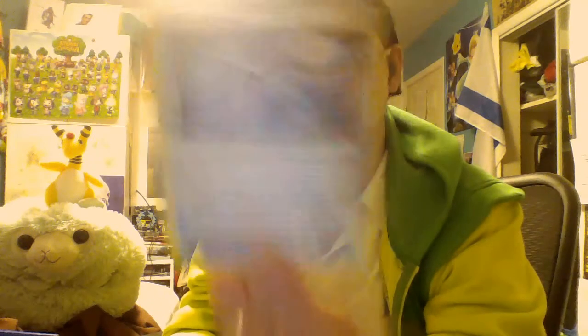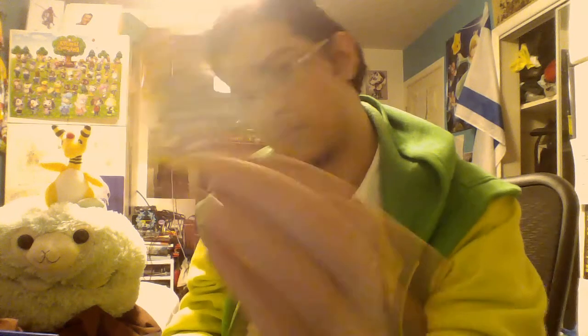Bent Spoon — prevent all effects of your opponent's attacks except damage done to the Pokemon this card is attached to. That's pretty nice. A cute little Burmy. A Bronzor. A Binacle — I really like these artwork ones, I like this type of artwork. A Sniebel. A Riolu. I can see what I got and you can't — we'll just save that one for last.